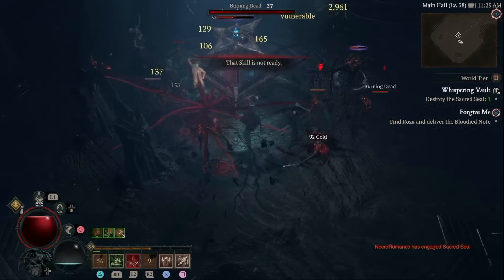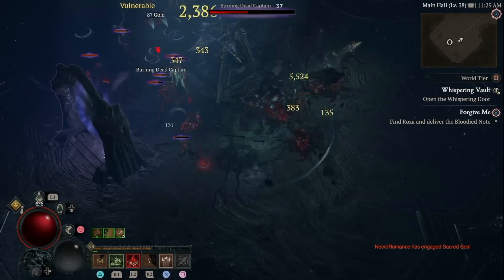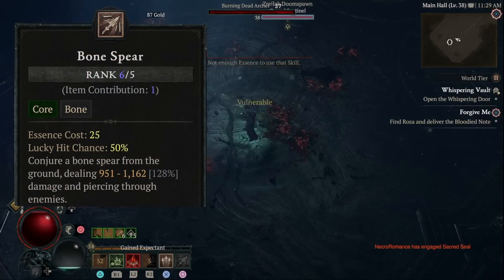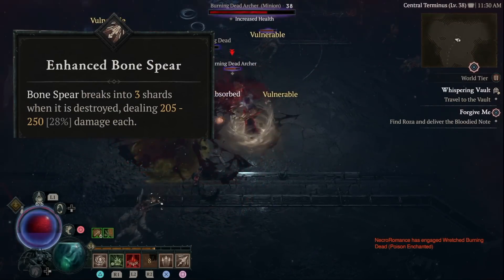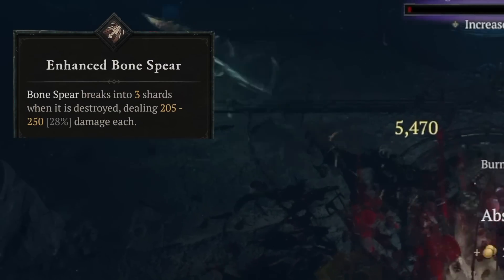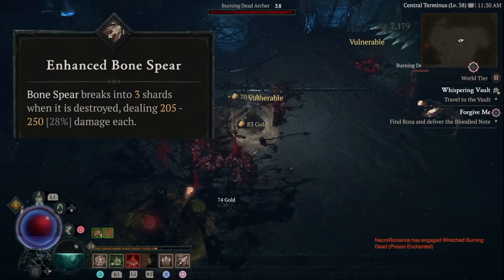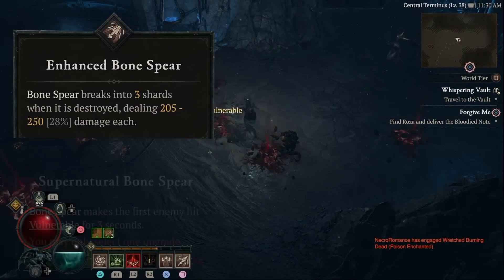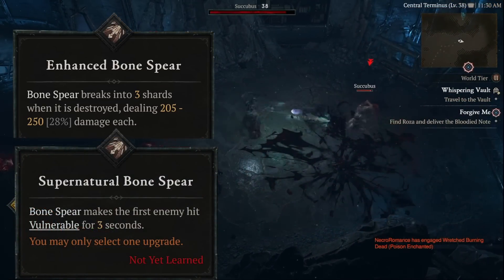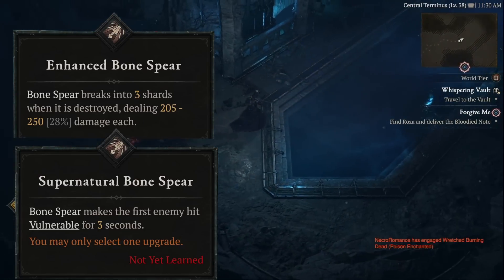Your core ability, which you want to unlock as soon as it's available, is Bone Spear, which fires a bone spear that can pierce through enemies. Enhanced Bone Spear will make the Bone Spear break into three shards which ricochet back after it hits a solid object to apply even more damage. Then you want to first start off with Supernatural Bone Spear, which makes enemies vulnerable so you deal more damage to them.